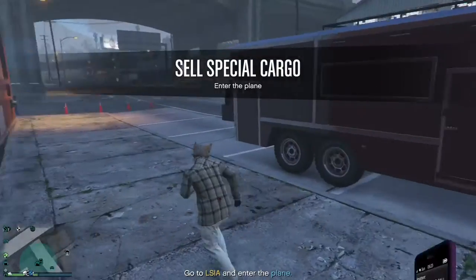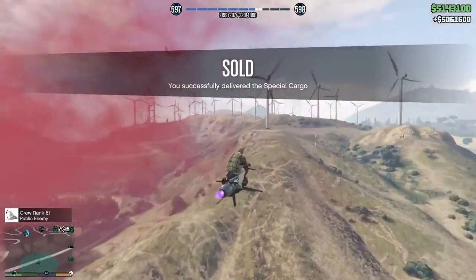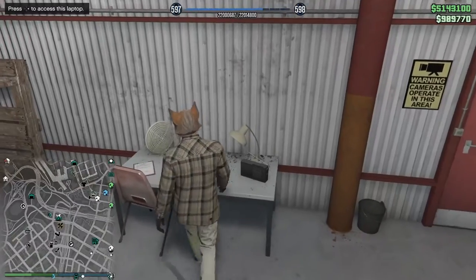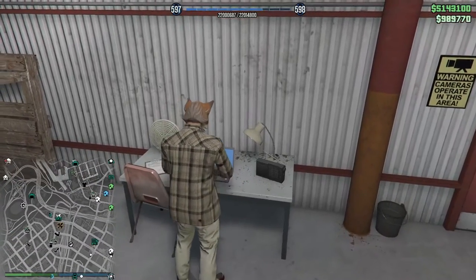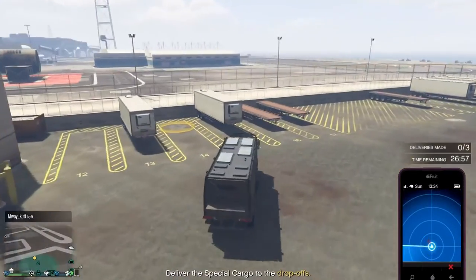All in total, it was 7.5 million. When it gave us the first sell mission, it gave us a Titan sell mission, so I had Fluffy fly the Titan while I escorted him with the Oppressor Mark II. After that, we started the next sell mission.